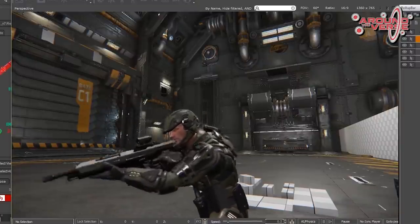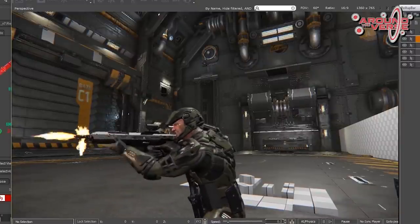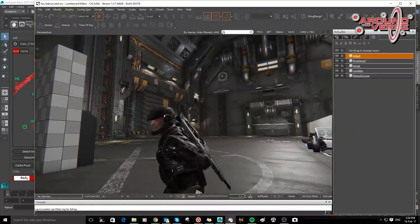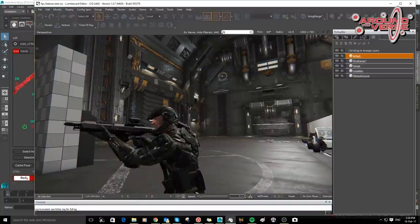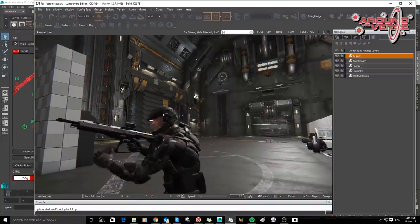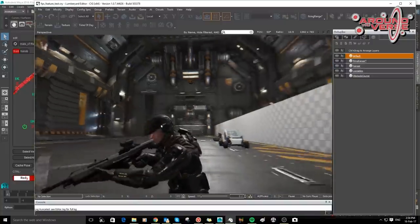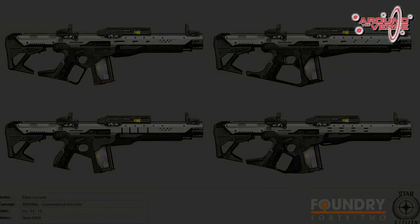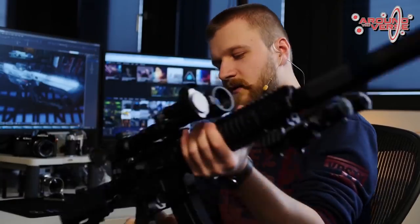Um ihre Arbeit zu verdeutlichen, haben sie sich ein spezielles neues Gewehr herausgesucht: das B-Ring P-8 Assault Rifle – ein Sturmgewehr, quasi der große Bruder der bereits im PU und Star Marine befindlichen B-Ring P-4 MP. Es soll das Standard-Sturmgewehr sein, das in der UEE benutzt wird – nicht zu speziell oder schick, aber sehr funktional und massentauglich.